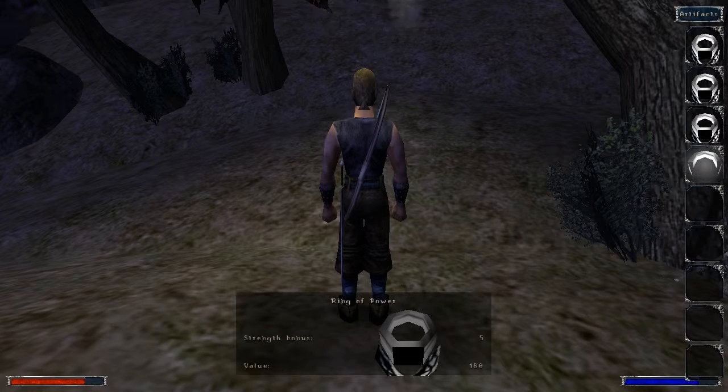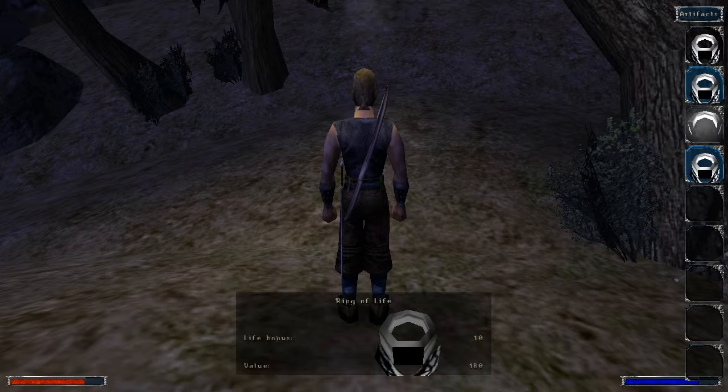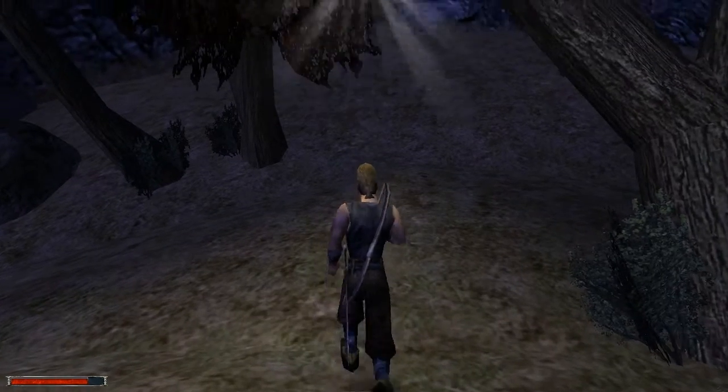Artifacts are basically rings and amulets that give you different abilities. This one gives me five to strength and this one gives me five to dexterity. You can only carry two rings, so if I try to equip any of these, it simply won't do it - you have to un-equip one and then equip another.